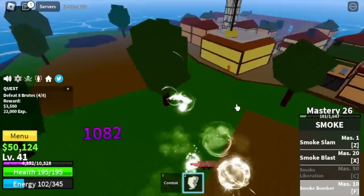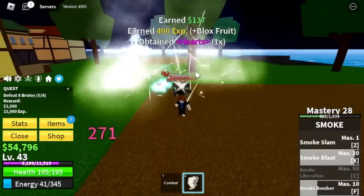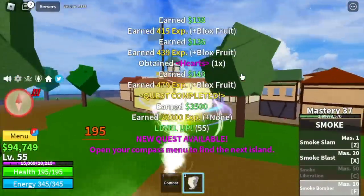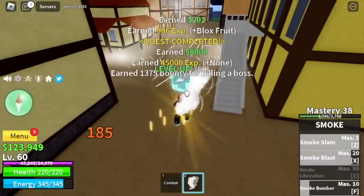Once we reach level 40, brutes are our target — same strategy, but I suggest using your Z and X skills to make things faster. Moving on, at level 55, Buggy the Clown (or Bobby the Boss) is our target. We will grind here until level 60.